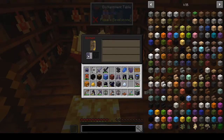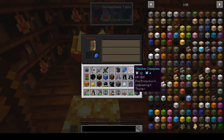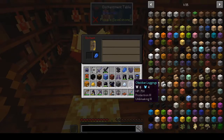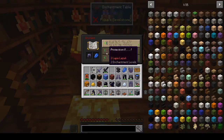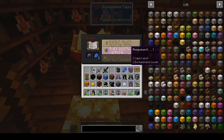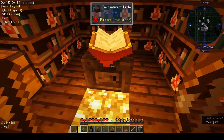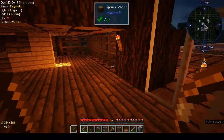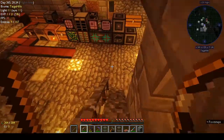I think they're all going to give me protection which is fine. I've got protection and unbreaking. Just the helmet now — we got protection two. I think we were gypped on the helmet but that's okay.